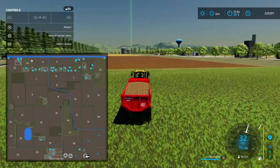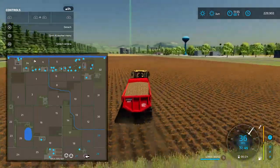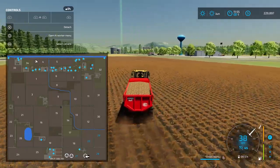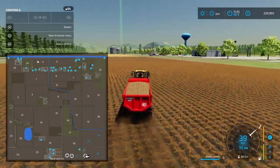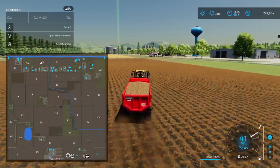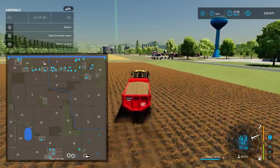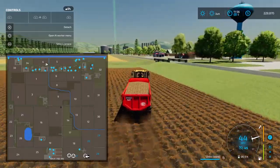I do recommend turning crop destruction off so you don't destroy a whole bunch of crops. Not that they're yours, but if you want to do it realistically then you follow the road. But if you don't — like I don't — you just go through crops, which is what I do.